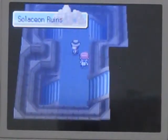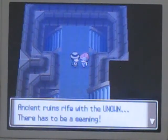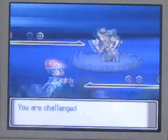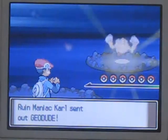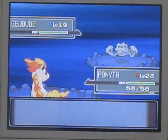I believe this guy's a trainer. What are you doing down here? I think the ruins are rife with Unown - there has to be a meaning, but its significance eludes me, and that's gotten me cranky. You're challenged by Ruin Maniac Carl. He sends out a Geodude. Maybe Ponyta wasn't such a great choice - let's go with Brimbo instead.